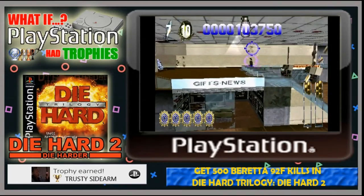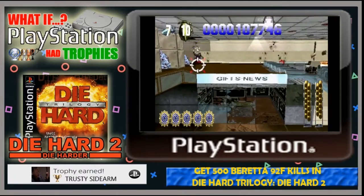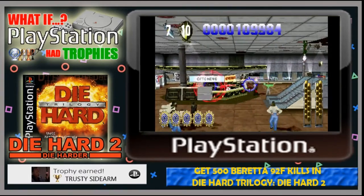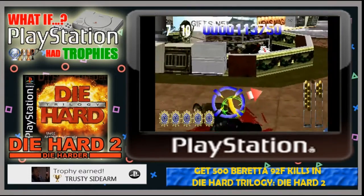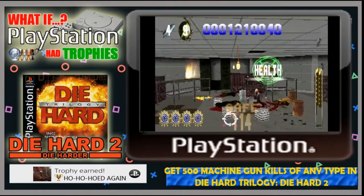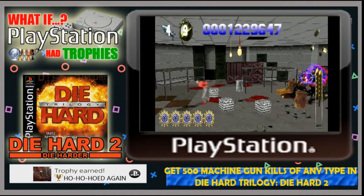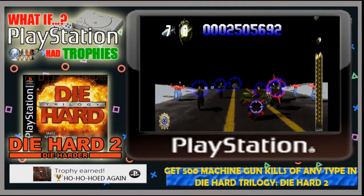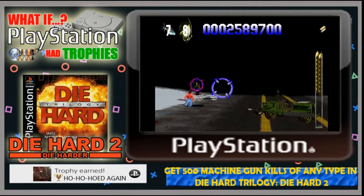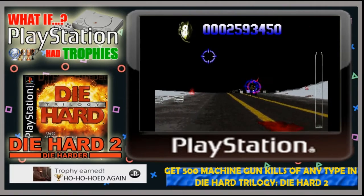Next up is the gold Trusty Sidearm trophy, moving into the kill-based trophies. This one requires you to get 500 beretta kills in Die Hard 2, whether with the single pistol or dual wield — once you hit 500 you unlock the gold trophy, and it can be done over multiple playthroughs. After that is Ho Ho Hoed Again, another kill-based trophy this time for machine guns — an AK-47, an M16, a Sten or similar — requiring 500 kills. Kills with any of these machine guns count toward your progression, and once you reach 500 you unlock the gold Ho Ho Hoed Again trophy.